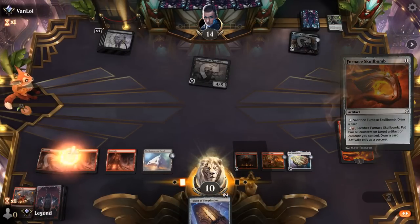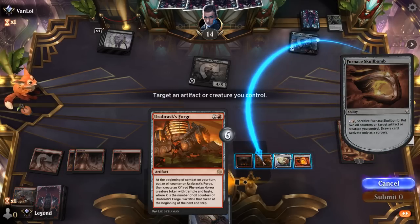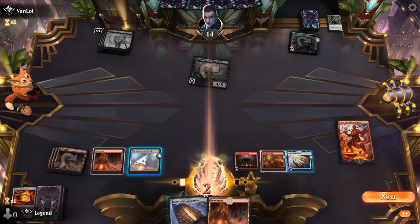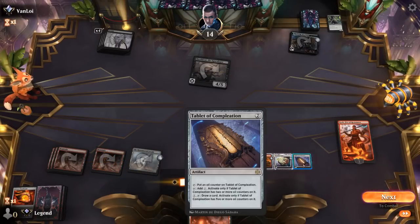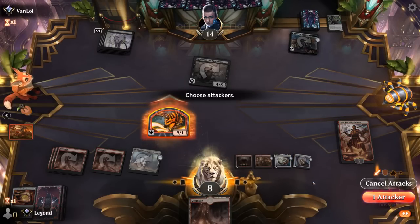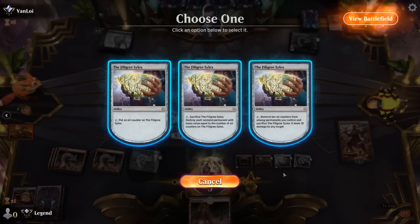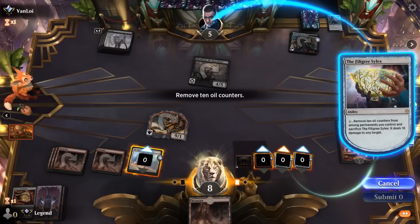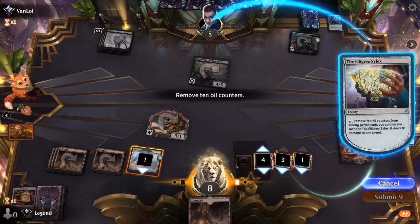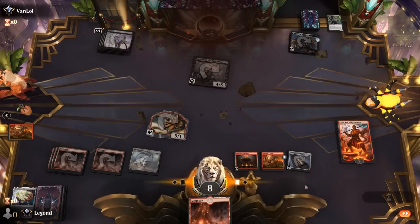Add another counter to the Forge. Skull Bomb will make that even easier. Play Skull Bomb, sacrifice it on the Forge. Tablet puts a counter on itself. Attack with a nine-power token, and then Silex is ten more — remove those counters from whichever permanents we'd like. There we go. Sweet, on to the next one.